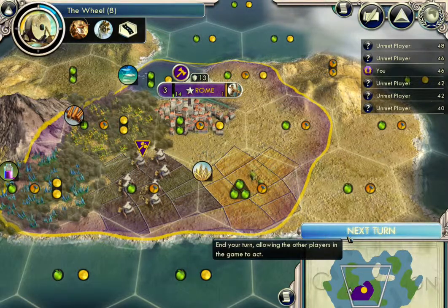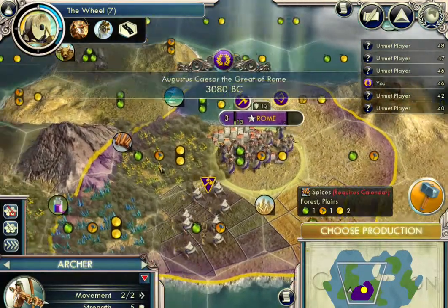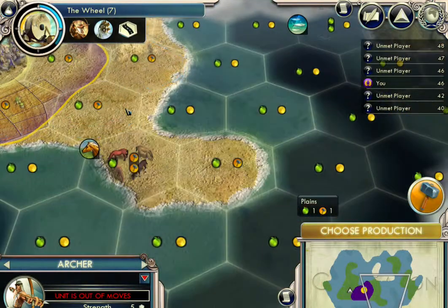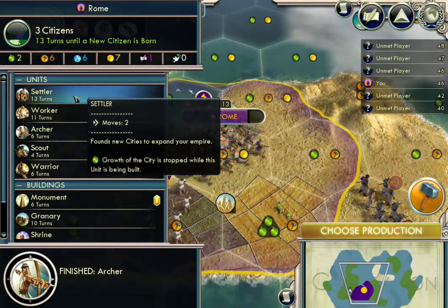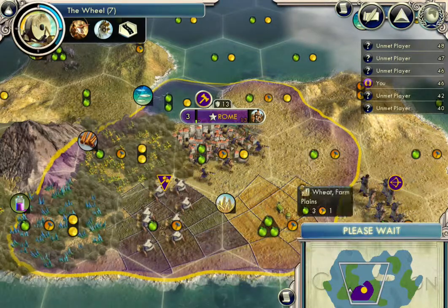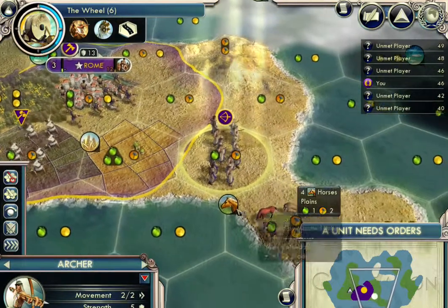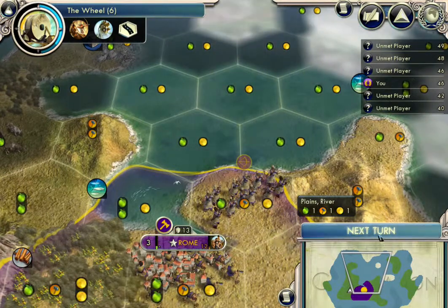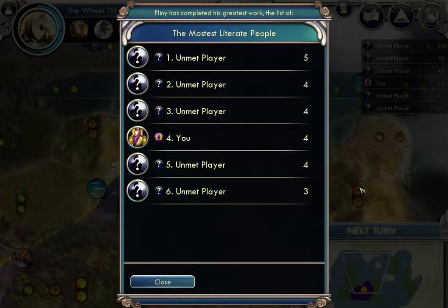And here we go. Next turn. I've never seen this before — it says processing turns for barbarians and other players and other civs. So we just had an archer. And what I want to think about doing now is start expanding our empire. So I'm going to produce a settler.